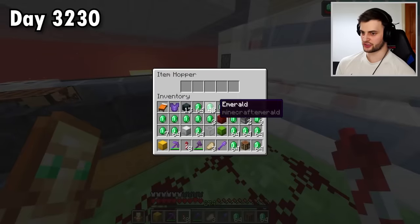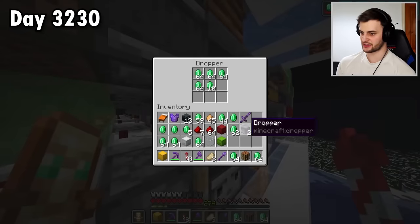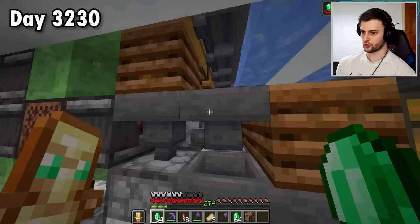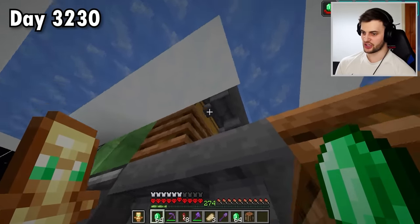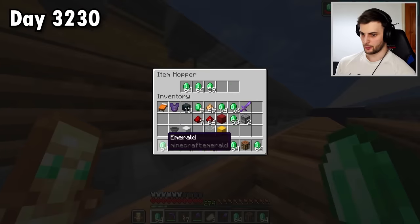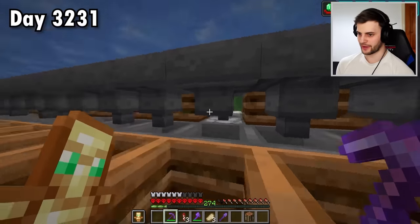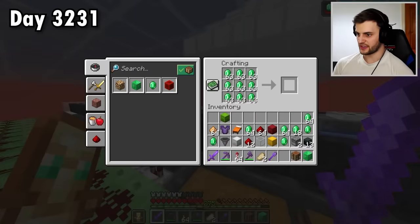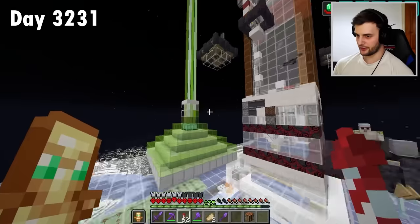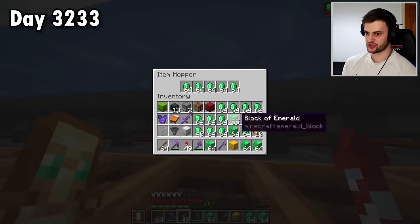Now in order to finish this sorting system, each of these individual rows of item sorters needs to be filled with 29 stacks of items. Hopefully I have enough emeralds to do that on a few of them. There's going to be 15 ones for emeralds. Unfortunately I have used up all my emeralds, so I'll spend a little bit more time using the farm. With these extra emeralds I can fill up more hoppers. And that is all of the emeralds that I need successfully added.